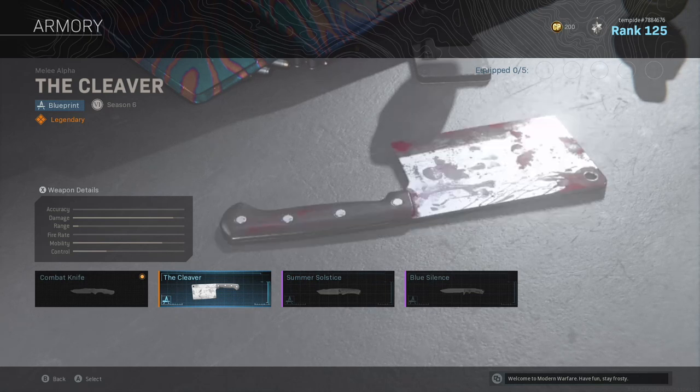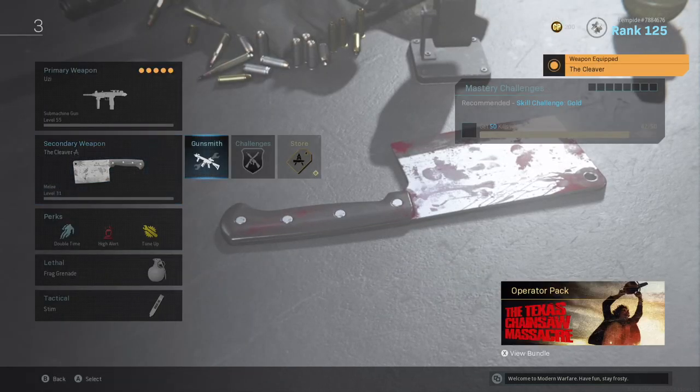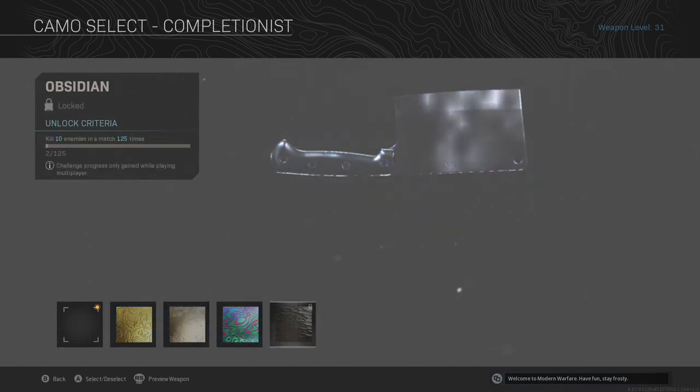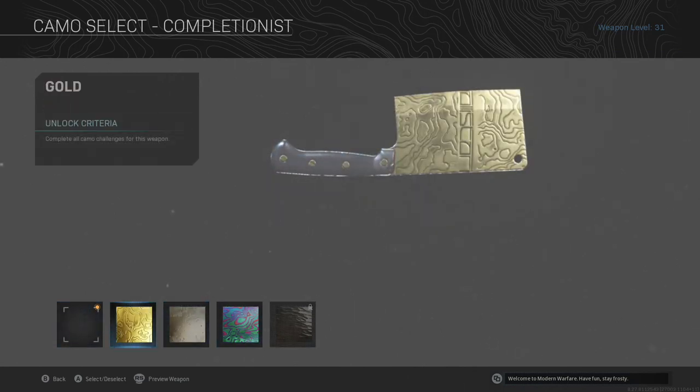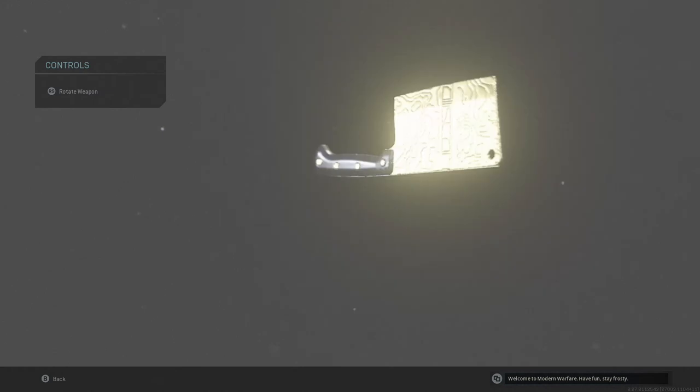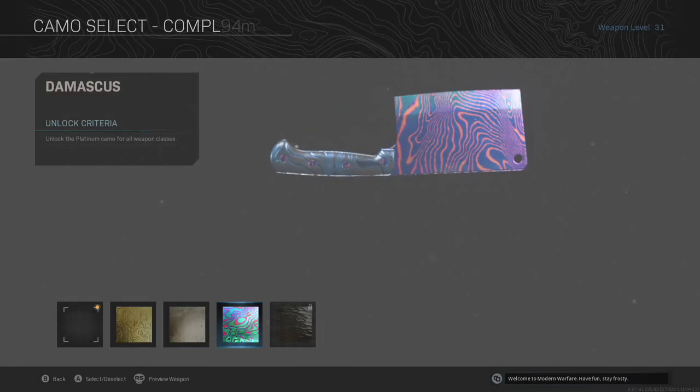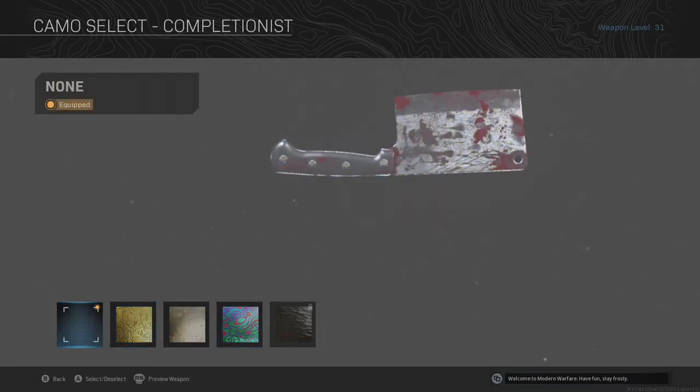There's the Cleaver — it is unlocked and now I have it. I'm just seeing what it looks like with gold, and then on Platinum, and then on Damascus. I like it with no camo.